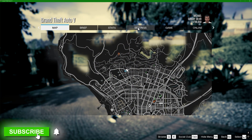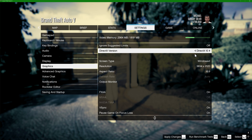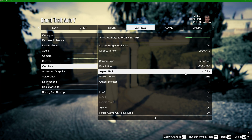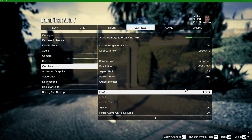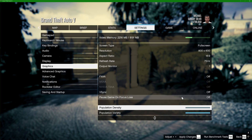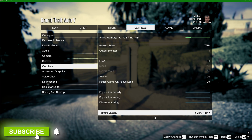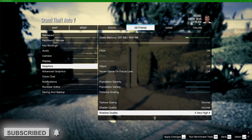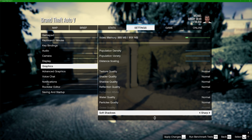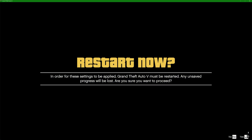Head to the settings, go to graphics, and select the lowest settings available. Make sure to run the game in full screen mode. Match the refresh rate to your monitor, and drag everything down to the minimum. Restart the game to see the results.